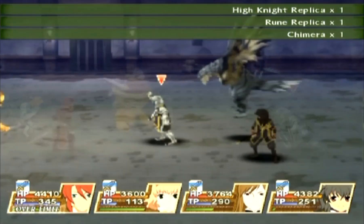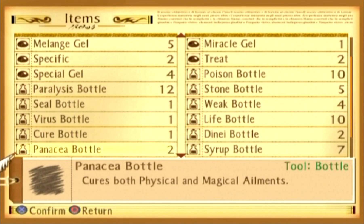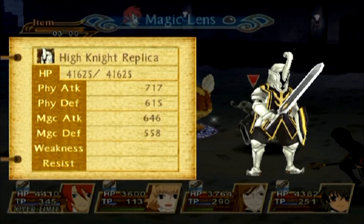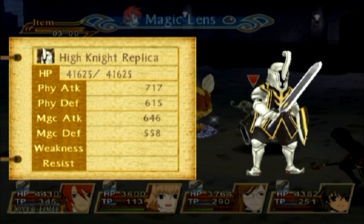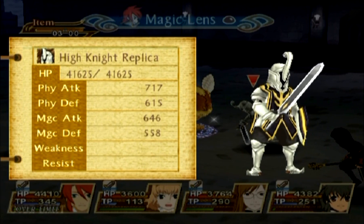This is the room where we should have a new enemy — yeah, there it is: High Knight Replica. I don't think you can get anything from the High Knight Replica either... actually yes you can — you can get an Apple Gel from the High Knight Replica. That is also the second to last enemy we can find here.